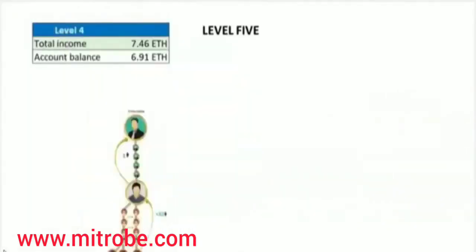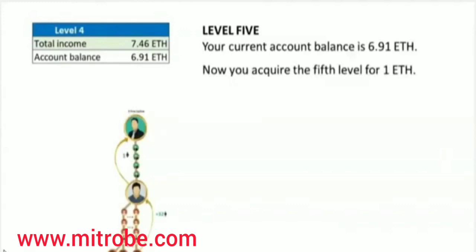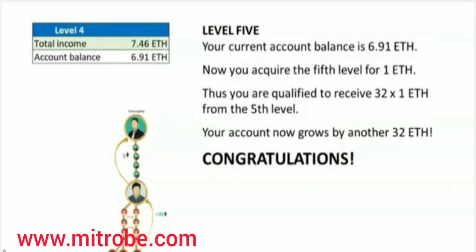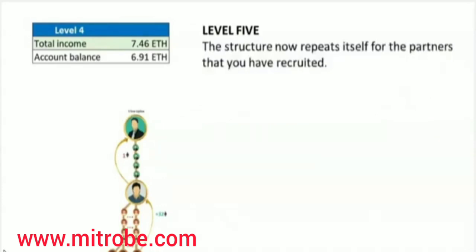Let's take a look at level five. Your current account balance is 6.91 Ethereum. Now you acquire the fifth level for one Ethereum, which qualifies you to receive 32 times 1 Ethereum from the fifth level. Your account now grows by another 32 Ethereum. Congratulations! Your structure is now complete with 62 partners. The structure now repeats itself for the partners that you have recruited.